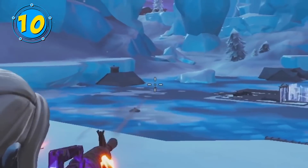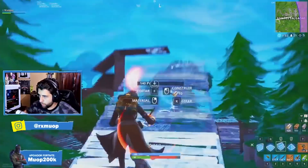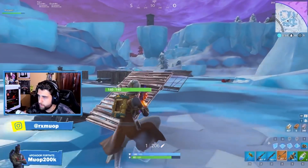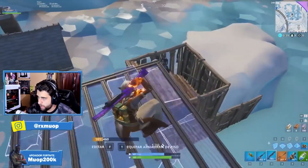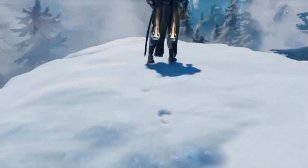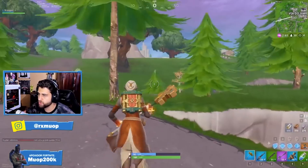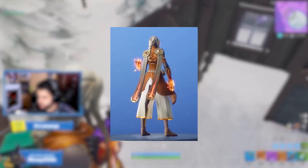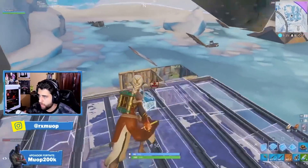Sticking with rare Season 7 back blings that begin with the word 'Ice,' we have the epic combination of the Ember skin and the Gold Ice Mantle variant. This back bling could only be unlocked after you outlive 25,000 opponents, meaning you'll be playing a lot more games of Fortnite if you don't already have it. The orange accents on the Ice Mantle are literally the exact same color as the flames coming from her hands, and the gold just looks great as well. This could easily be the best skin and back bling combo in Season 8.